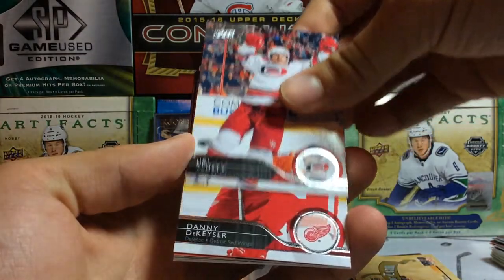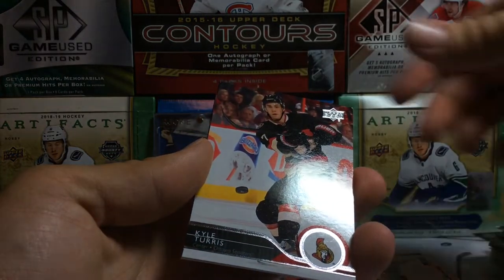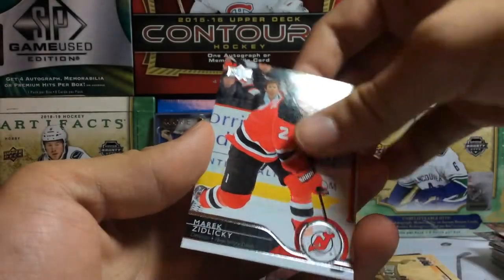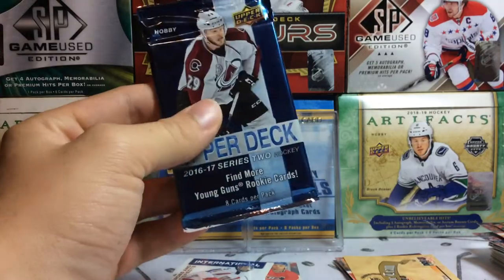Here we go with Series 1 from 14-15. We've got Tlusty, Dekeyser, Silfverberg, Pacioretty, Monaghan, Turris, Korpikoski, and Marek Zidlicky. All base packs. Wow, that's shocking — very surprised about that. But hopefully Hobby can save us.